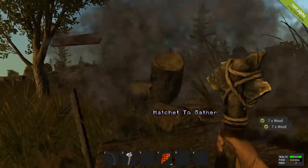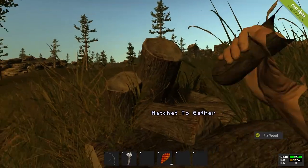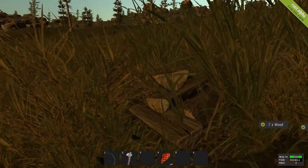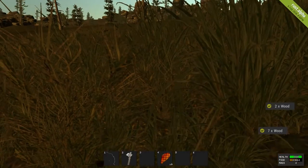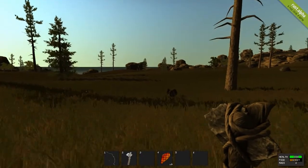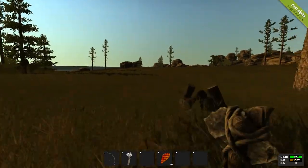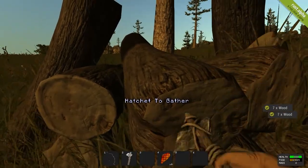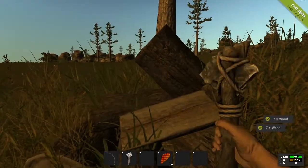I'm kind of crouching — I just don't want anybody spotting me, because anybody else on this server probably has guns and they will probably shoot on sight. For our house we're going to need lots and lots of wood, so I'm going to do most of the harvesting off-camera, but I'll do a little bit right here.